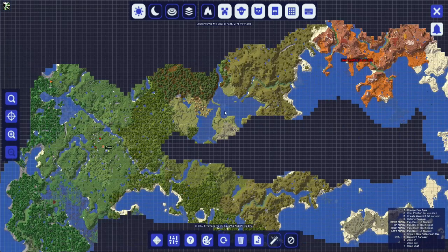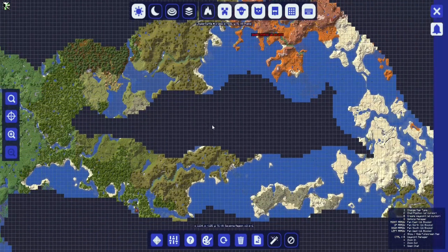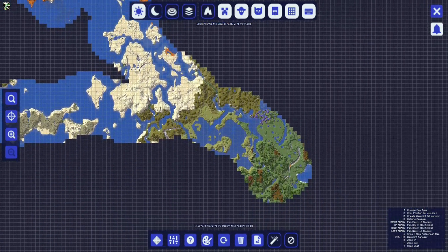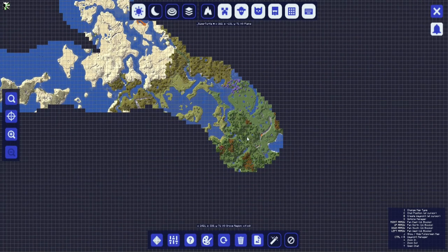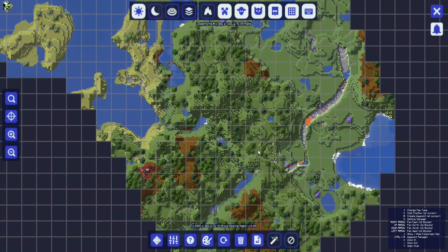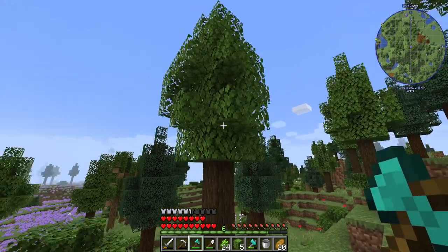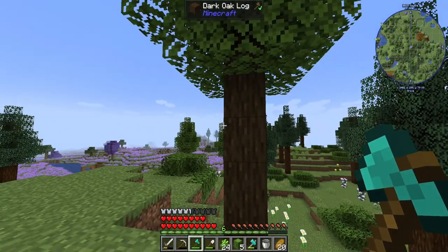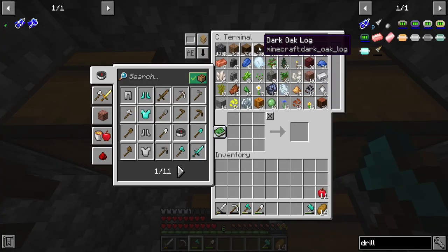We ended up finding a village pretty close to the base, and then a sand village right here. So we got two villages pretty close, which I'm very happy about. But I found this grove over here - it's really weird because there are these one-by-one dark oak trees, I've never seen anything like it. We went ahead and got a whole bunch of dark oak logs and some spruce logs too.